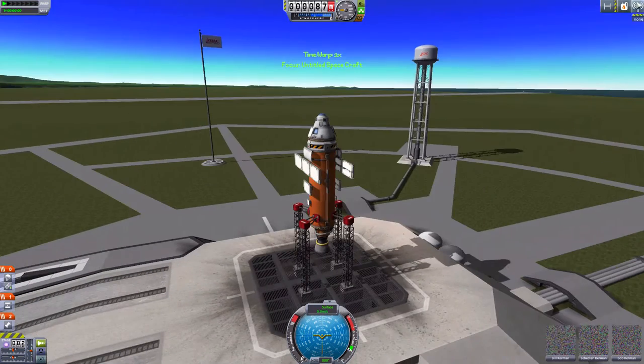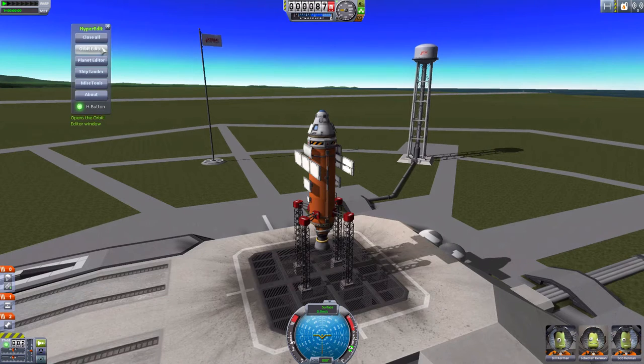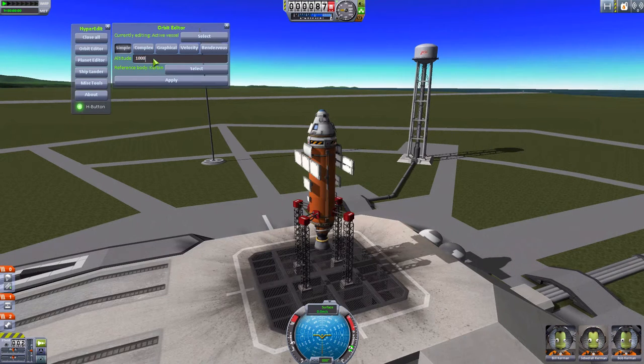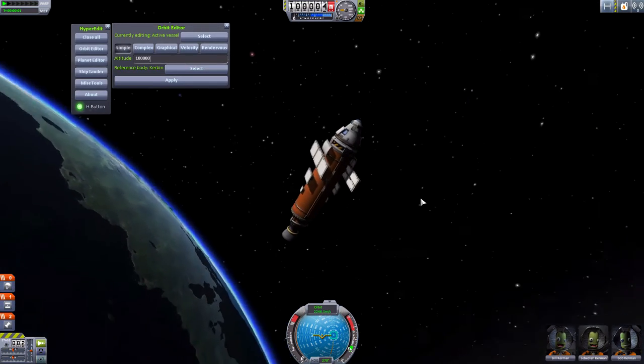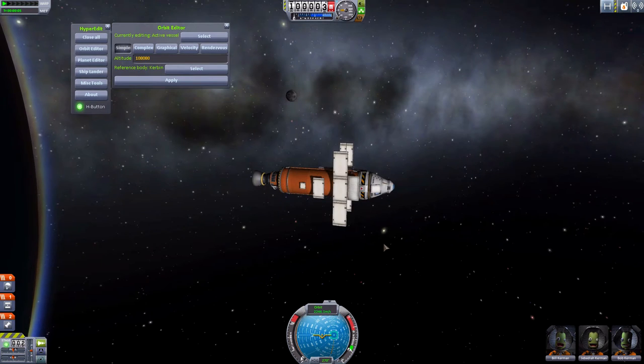Let's launch it and deploy them so you can have a look. I've got the HyperEdit mod installed — you can bring up your orbit, select the spacecraft, change your orbit, set it to a 100-kilometer orbit, apply, and here we are in orbit just like magic. Let's have a look at these radiators.